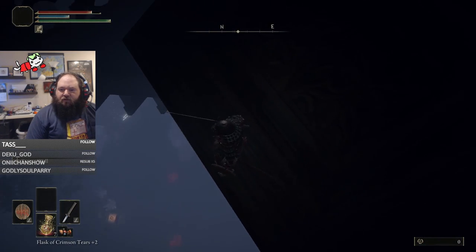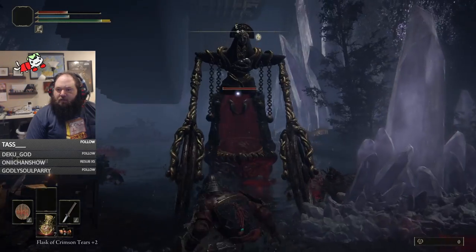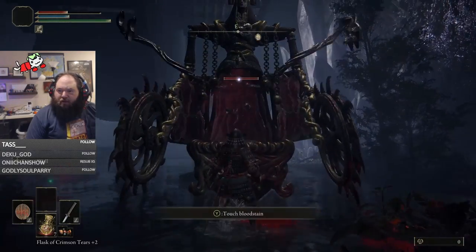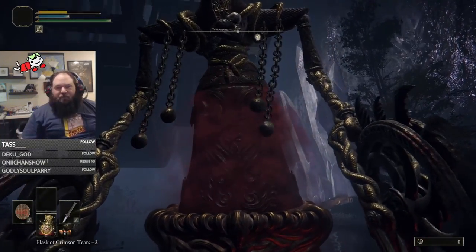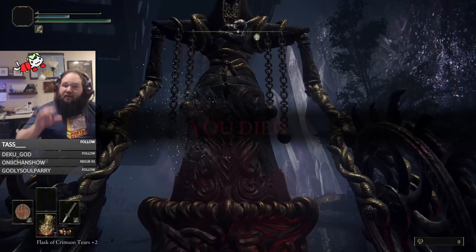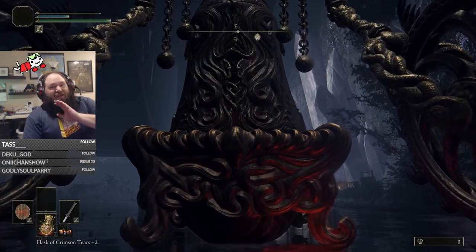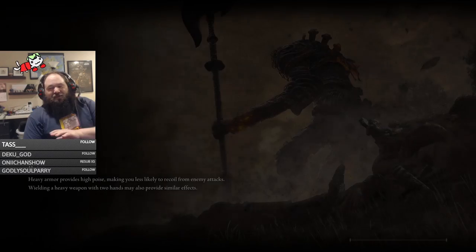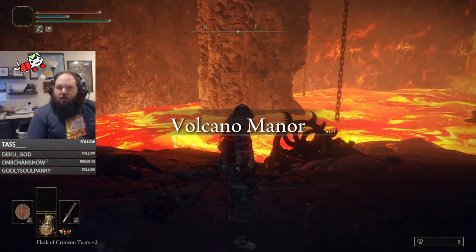When we get down here this thing will throw us off, and what we're going to do is look for it to do that attack. We want to make sure we die to the grab. Now dying to this grab is going to take us all the way to the Volcano Manor, but it's not going to take us directly there — there are a couple more steps unfortunately. So this is the easy part; we've done a lot of easy stuff until now. It drops you off here.